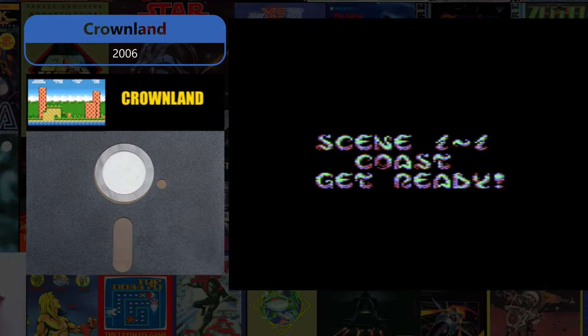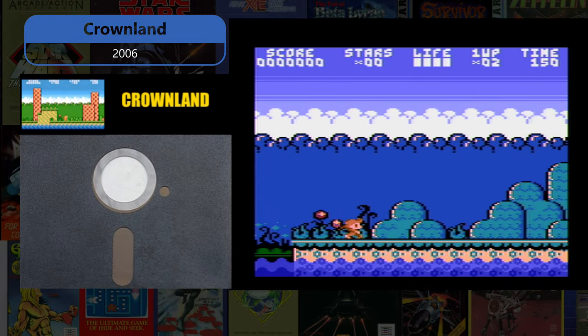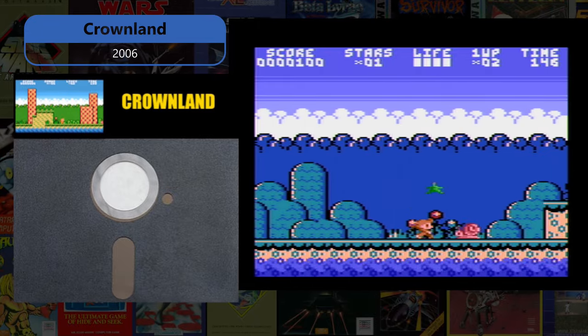Crownland, seen here in PAL mode, is a 2006 Technical Marvel Polish homebrew release that is a must-play for all Atari 8-bit and Atari 400 Mini owners who want to see if their machine can play like an NES.